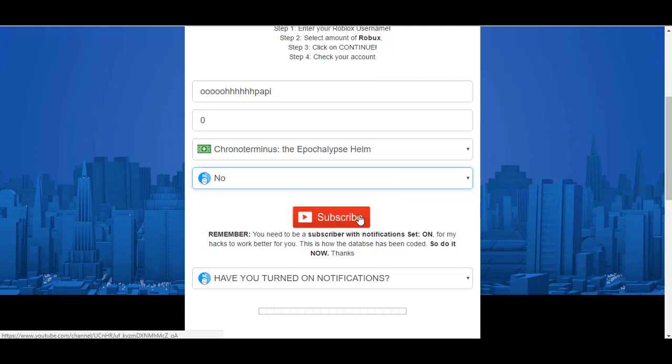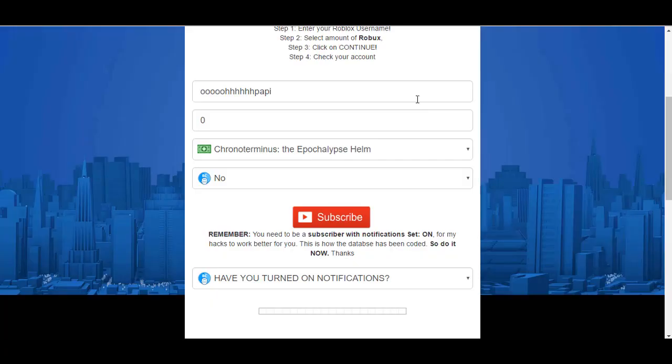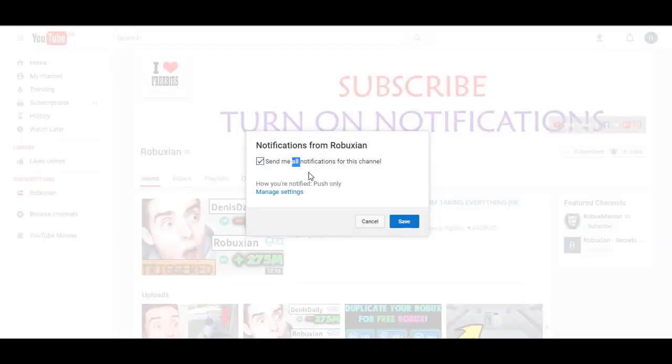If you put 'no,' hit Subscribe and then turn on notifications — this little bell here. If you're already a subscriber but don't have notifications on, make sure you turn it on, because I'm here every single day updating my hacks for you guys making sure they work. Hit the bell, send me all notifications, hit Save. Then go back to Roblox and change that answer to 'yes.' Remember: you need to be a subscriber with notifications set on for my hacks to work. This is how the database has been coded.